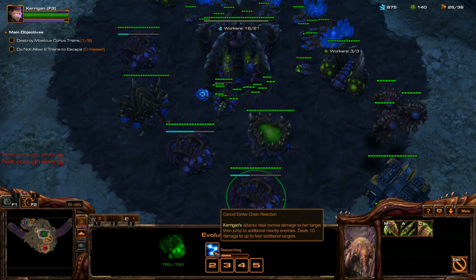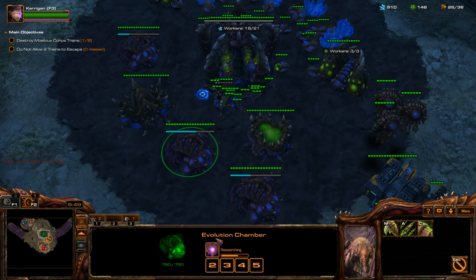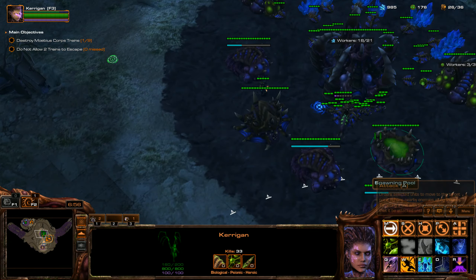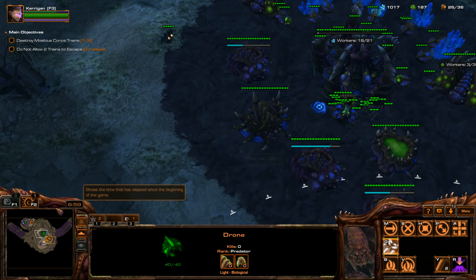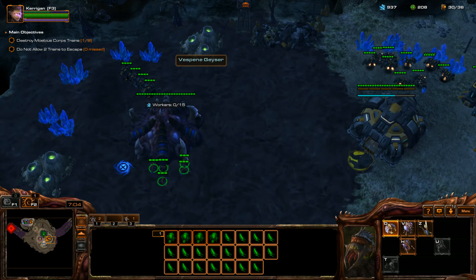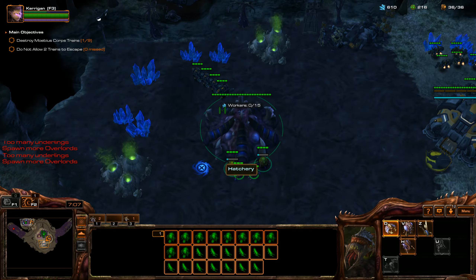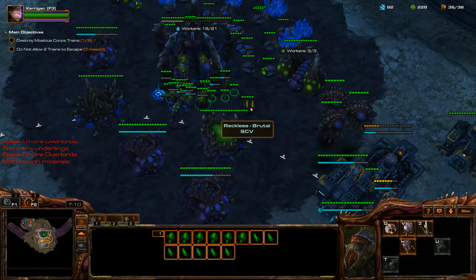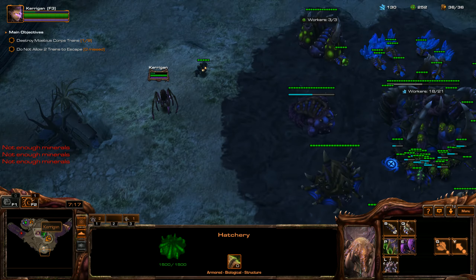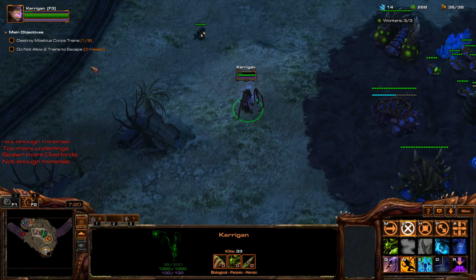As you can see, I'm getting Chain Reaction, which can attack multiple enemies, and then Heroic Fortitude, which will increase the life regeneration rate and overall health of Kerrigan. I'm going to throw my Queen into a hotkey and keep on pumping out these drones. I'm going to completely cap these supply lines, though I supply blocked myself unfortunately, so I'm going to have to get some more Overlords quick.